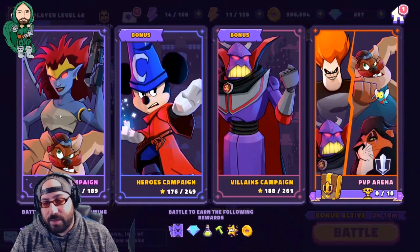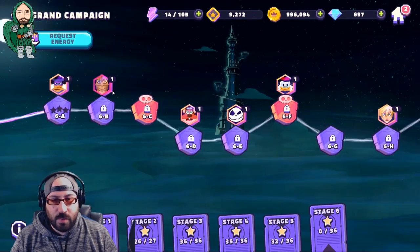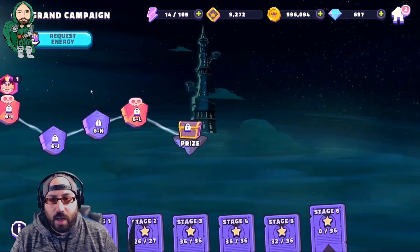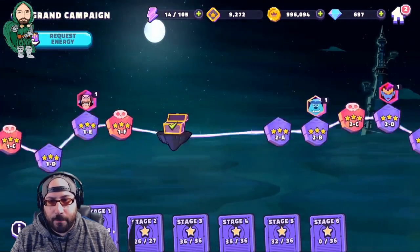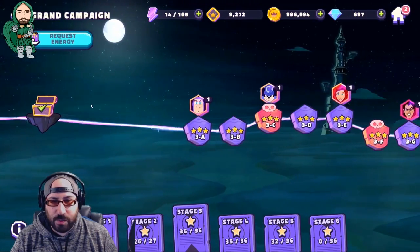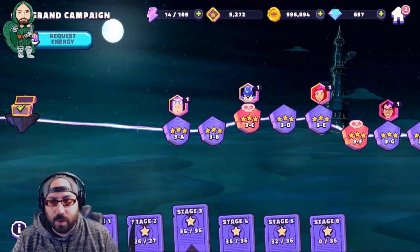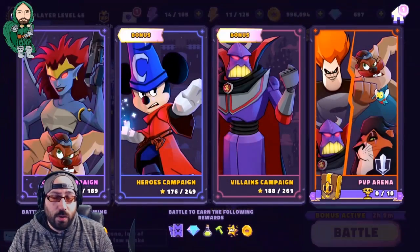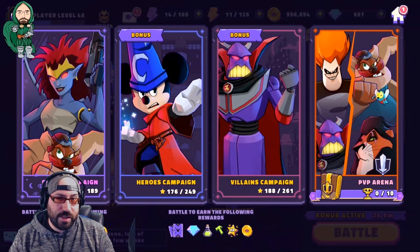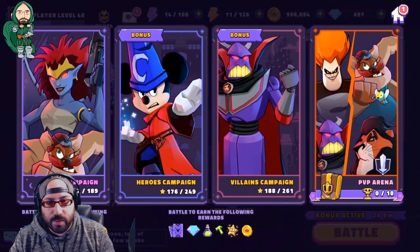The Grand Campaign has added Oogie Boogie and basically all the Nightmare Before Christmas characters, plus another way to farm Jack Skellington. Scrolling back to the beginning, nothing changed in the early stages — a bunch of characters you're probably not going to farm, with a handful you might, based on upcoming events. As you may already know, the Grand Campaign is the best place to farm characters as there is no limit. However, their drop rates are RNG, so sometimes worse than others.